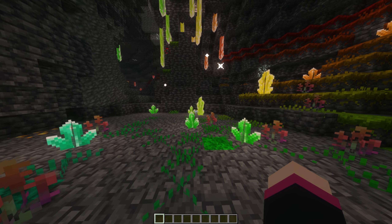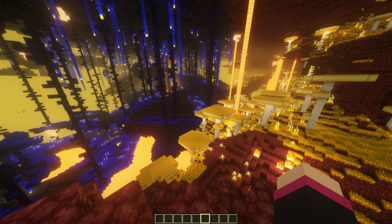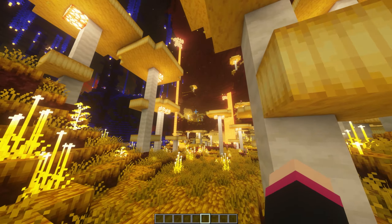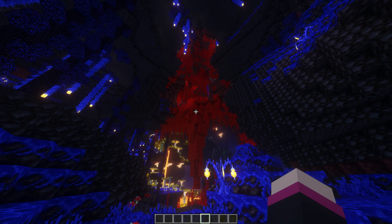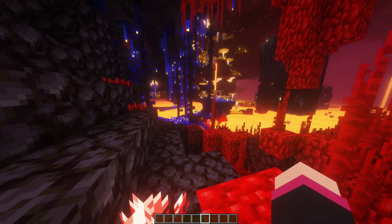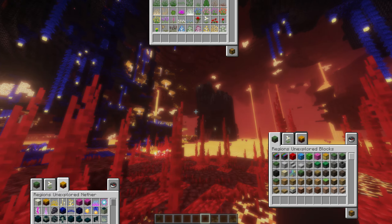Caves also get an overhaul with new cave biomes that fit in very well and add plenty more ores to find. Even the nether gets a lot of love — some of these biomes look great and add more life down here, making it look like Satan cares about his home. It gives you more reason to build a home in the nether and a more enjoyable time exploring down there. Unfortunately, the End doesn't get any new biomes, which is a shame for End lovers. There are also plenty of new blocks added to cater for decoration and creative builders.